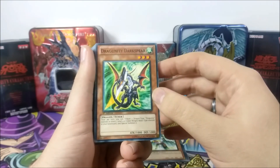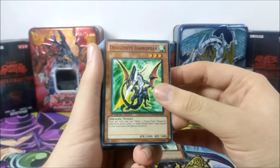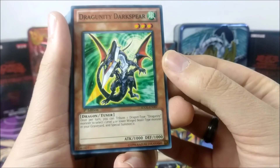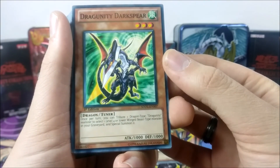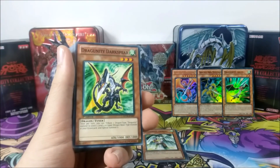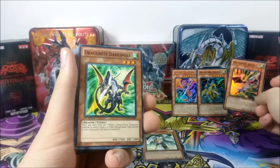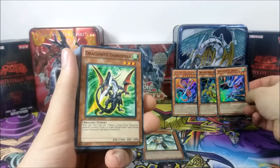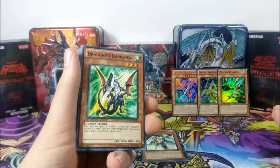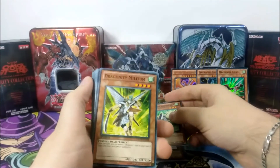We have Tribus. Dark Spear used to be pretty interesting because it was a Level 3 Tuner — back then that was pretty powerful. Once per turn, you can tribute one Dragon-type Dragunity Monster to select one Level 4 or lower Winged Beast Monster in your graveyard and Special Summon it. So if you had a good Winged Beast Dragunity in your graveyard, you could tribute one of the ones that equip themselves, then Special Summon the one from your graveyard and re-equip the destroyed one back to it. A decent combo.